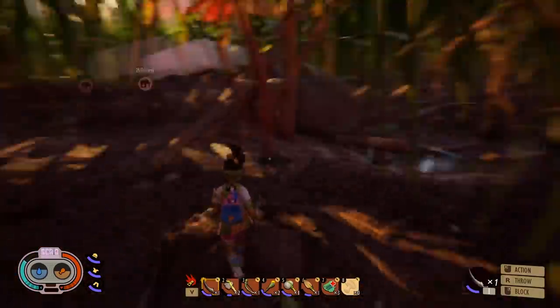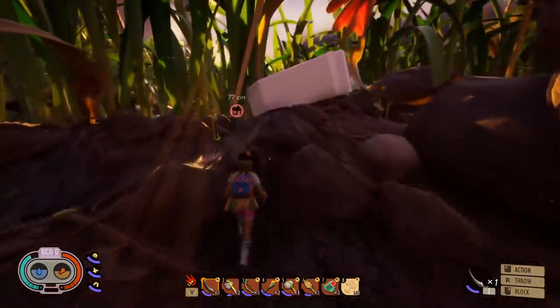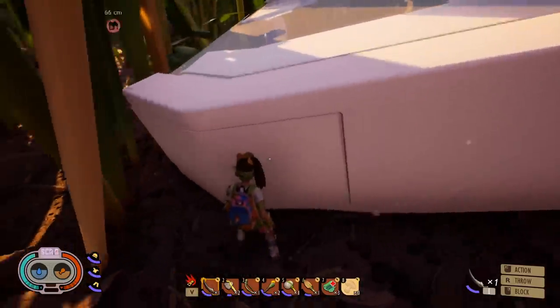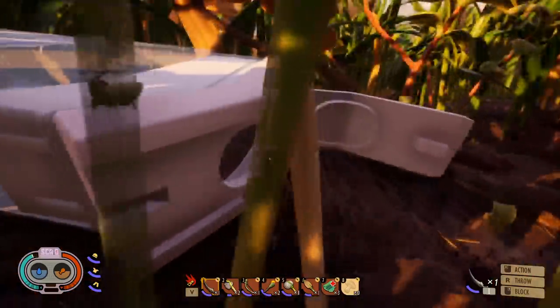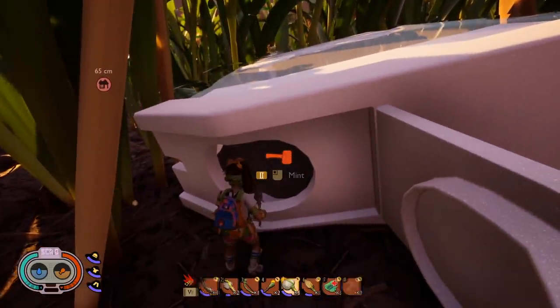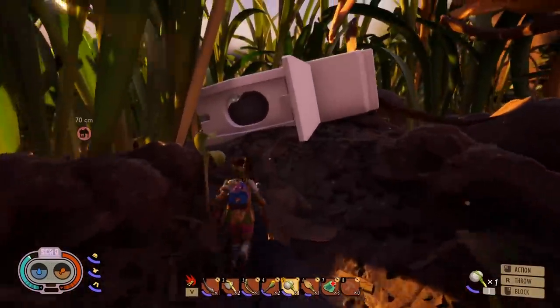I didn't show you guys this, but right by my base there's an ice caps mint cooler, and I thought nothing of it, but one of you said I could possibly get inside. Oh my god, I can open it up! It's physics-based — I didn't expect that. Now if I pummel this mint... it takes a tier 2 tool. Now I must get the tier 2 tools.